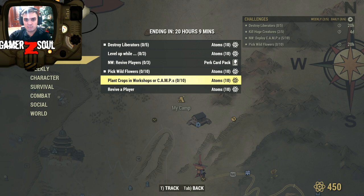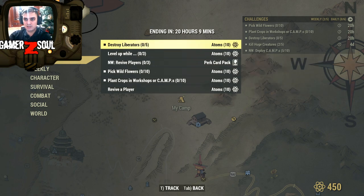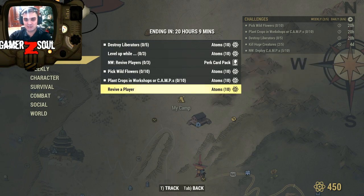Plant crops at the workshop or camp — this one is simple to do, I'm gonna do it right now. Revive a player and you'll get additional 10 atoms. So in today's menu we have 30 atoms total. I'm not gonna do the revive one because I don't have much time — I'm on a short break.